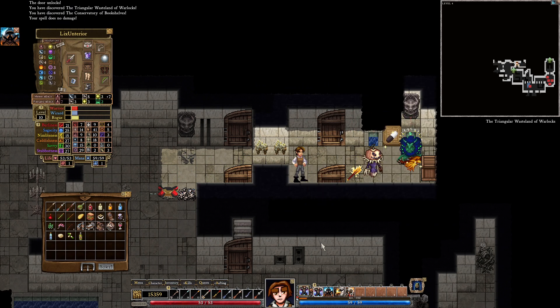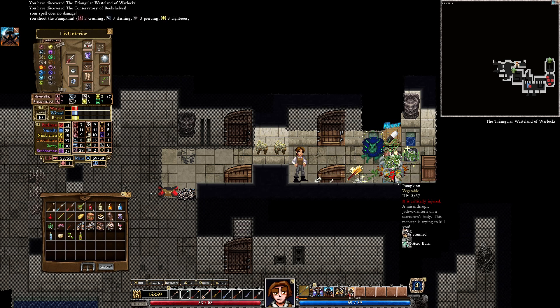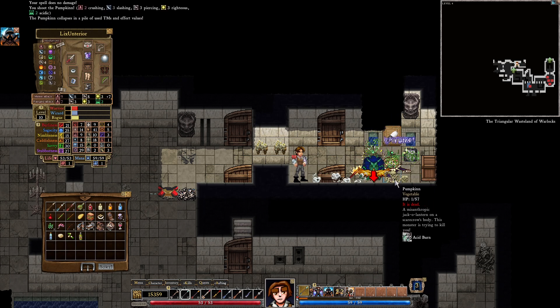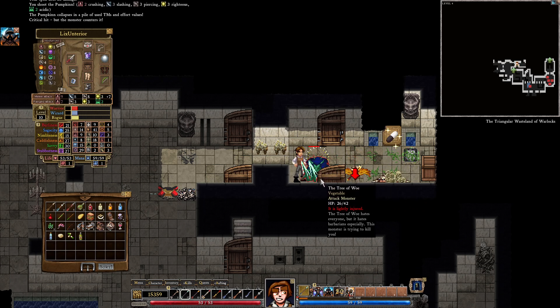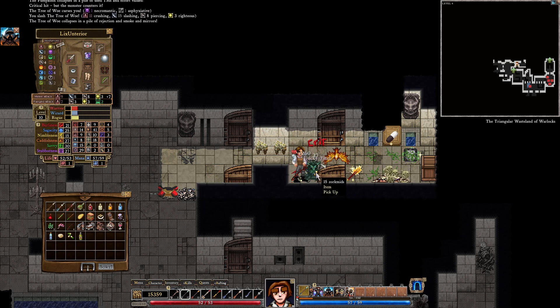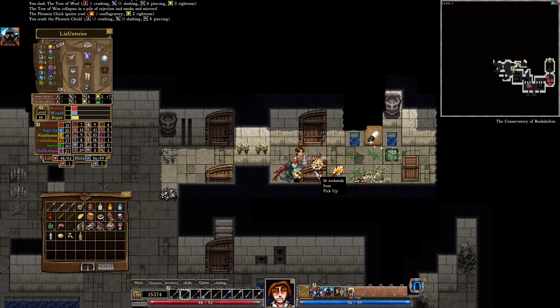Pumpkin man time — let's rocket fist the pumpkin man. He did not die to it, but that's okay. Let's hit him with the acid ampoule bolt — let's see what this does. It created a poison area just immediately around him. That was actually pretty good. I somehow did not murder that guy, but there you go.